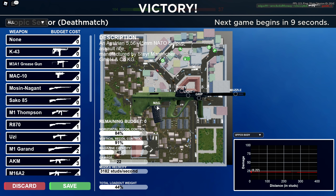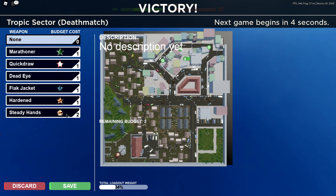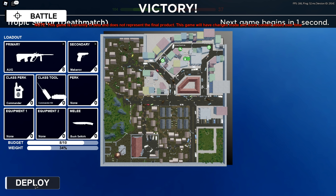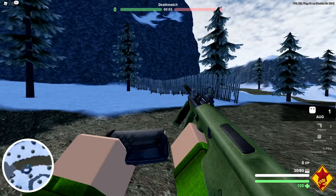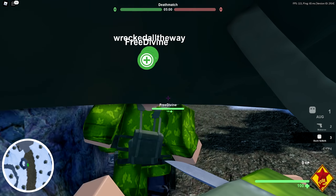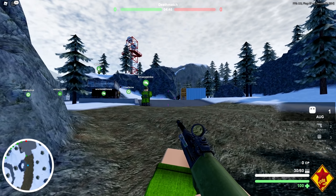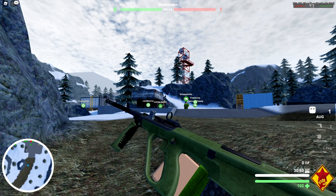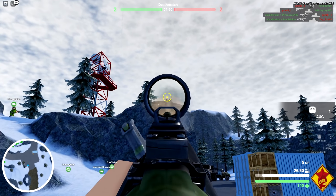I took off the extended mag and put on the Steady Hands perk instead, which gives 25% better recoil control — useful since the AUG apparently has some big recoil. And as you can see, you get the typical quality you'd expect from Rolve. Their weapon models are very nice and their animations are very nice overall. Don't mind the grip clipping inside the other grip.